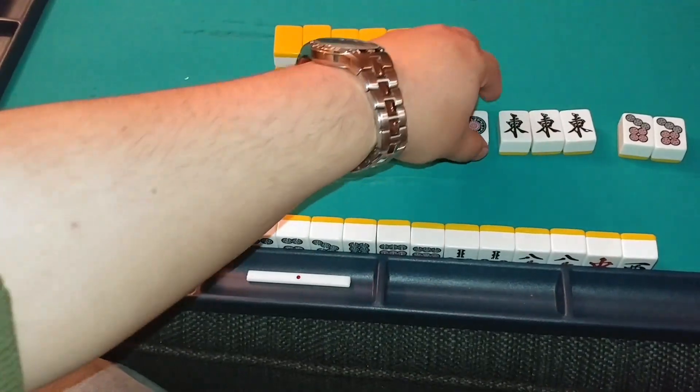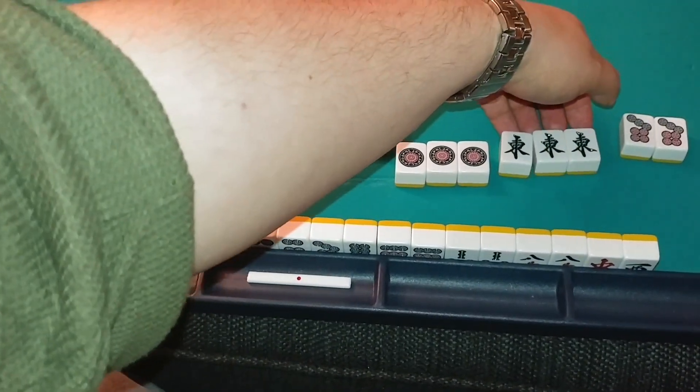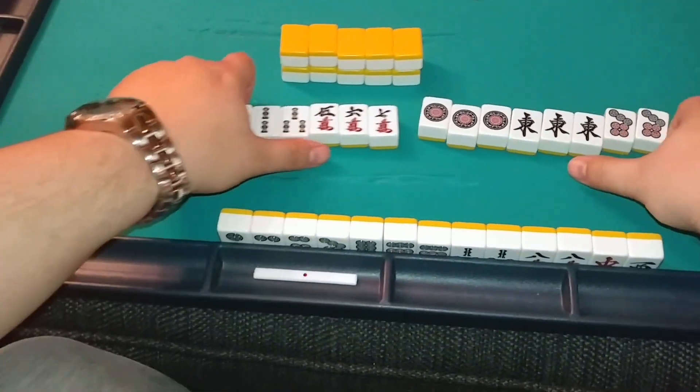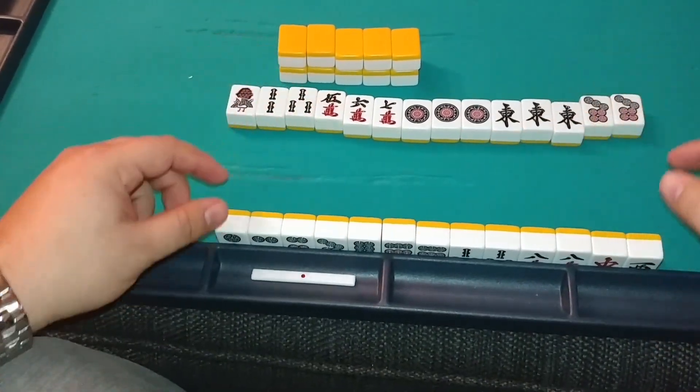or three of a kind, like these three one dots or these three east winds. And then your pair can be anything. This is a complete Mahjong hand, but the Mahjong hand that you're dealt at the beginning of every game is not complete.